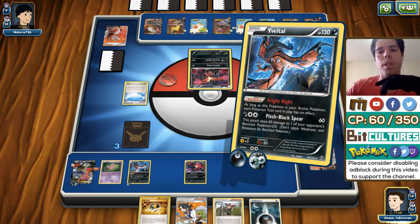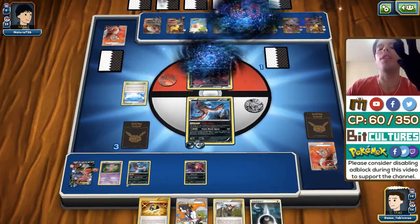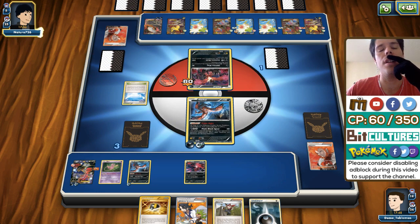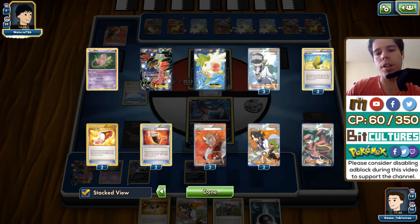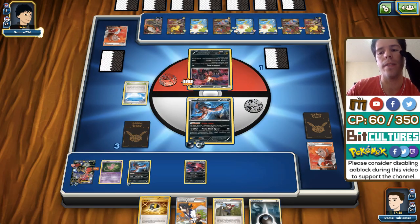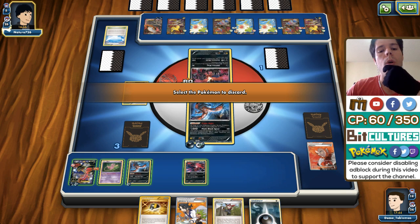I still have three Max Elixirs in my deck, so I don't want to discard that energy. I do find a Max Elixir. I'm going to retreat into Yveltal, then Max Elixir — which I miss. I just have to Evil Ball; I can't Y-Cyclone, that would be 10 short of the KO — that would have been really bad. I do get two prizes: a Lysandre and a Sycamore.